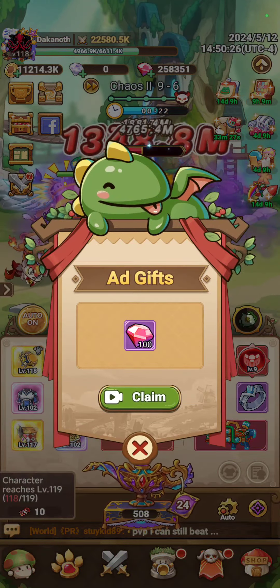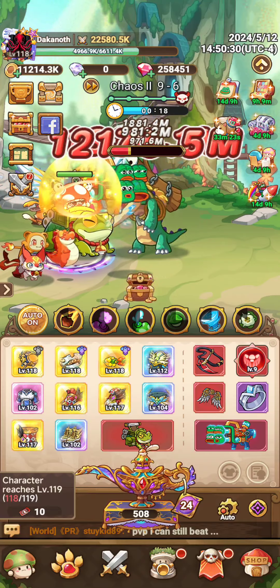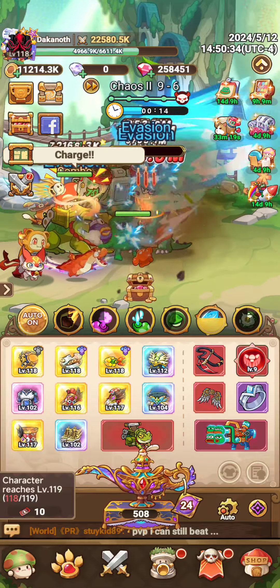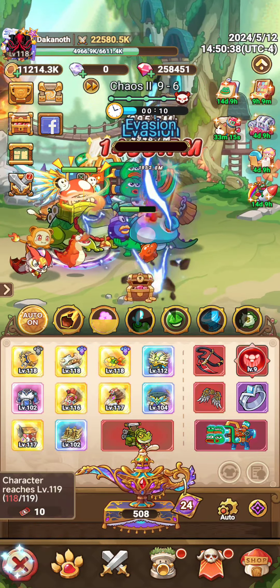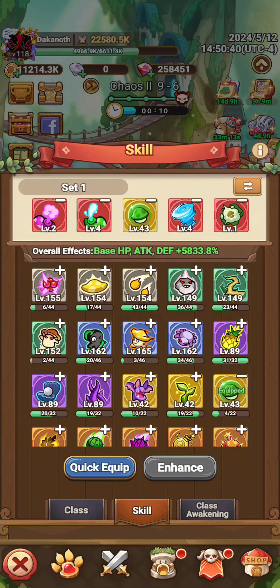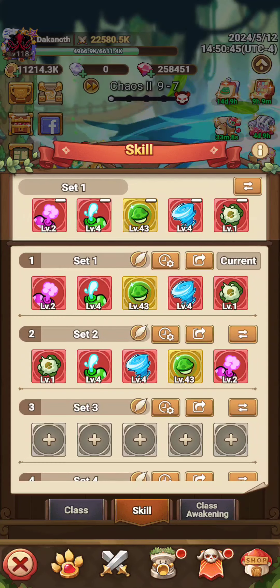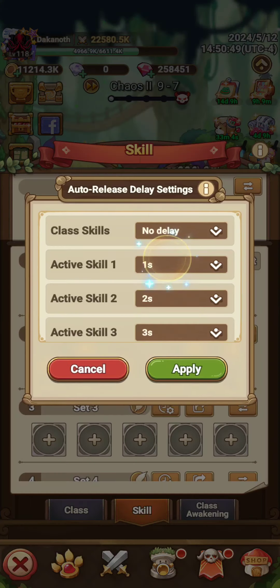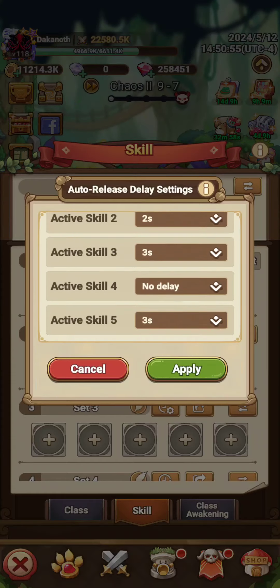What's up guys — so as you've probably heard, there is a thing called skill delay. If you don't know what skill delay is, I'm going to show you. Basically, for every set of skills you have, you can go up to this tab where you see the two arrows at the right, tap this, and you'll have your different sets. For example, on my first set I can set the delay to no delay, one second, two seconds, three seconds.